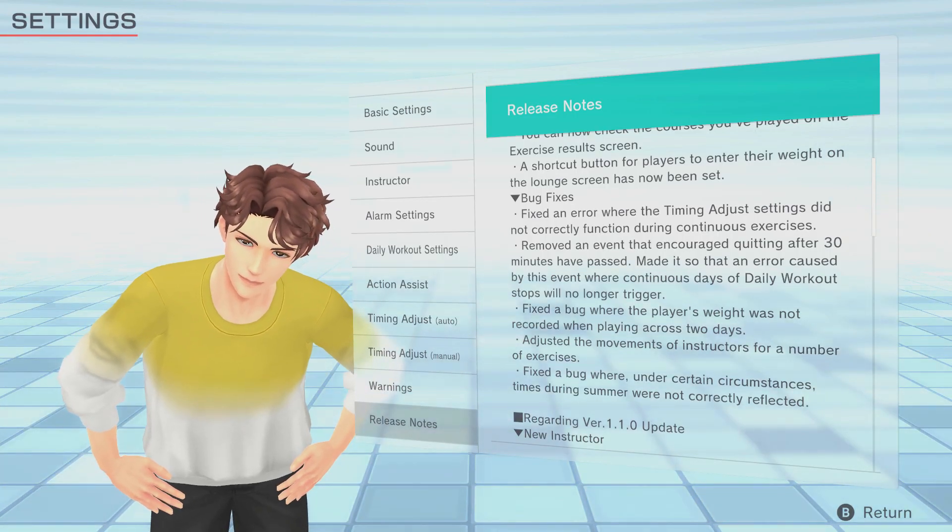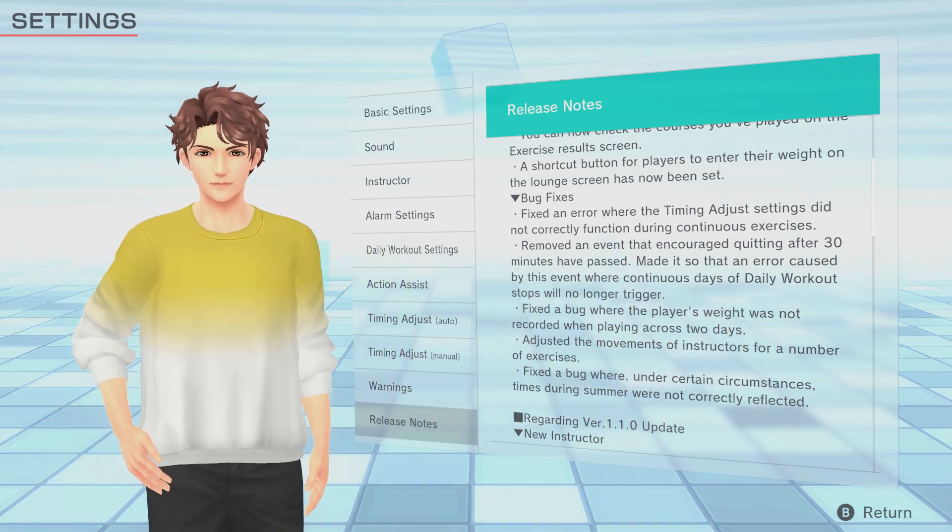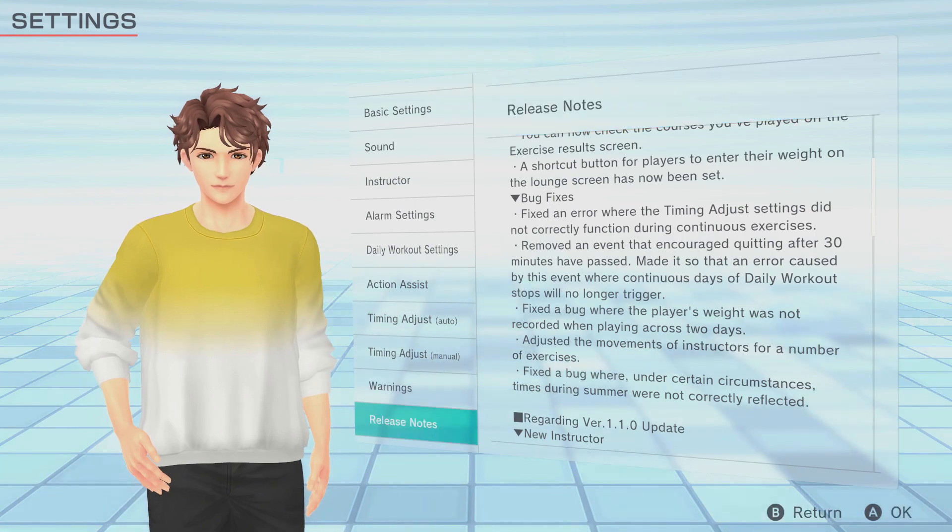They've fixed other things like player weight not being recorded properly if you go across the time/day line, adjusting the movements of instructors where movements weren't performed correctly, and fixing a timing issue where it didn't recognise daylight savings time. These are all well and good — always nice to see bug fixes — although they still haven't done the one thing I really hoped they were going to do, which is set the time so it works off the Switch's internal clock, because at the moment my day swaps over at about 11am, which is a bit silly here in Australia.